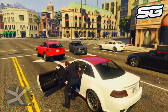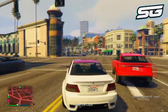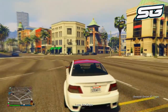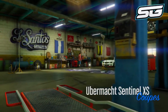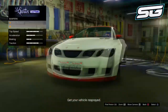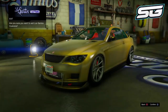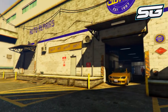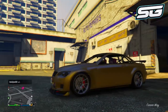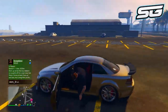The vehicle I'm going to be using is this Sentinel XS, as it does sell for a lot of money once you upgrade it fully. Unfortunately on this account I don't have that much money so I wasn't able to upgrade it as much as I could. I'll leave a list in the description to show you the best cars that sell for the most money once upgraded. Once you've upgraded the vehicle as much as you can, take it down to your garage — I recommend a garage that is separate from an apartment. I'm using the one down at the airport.